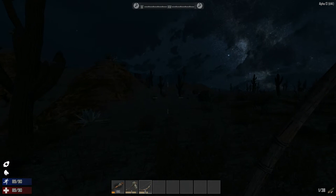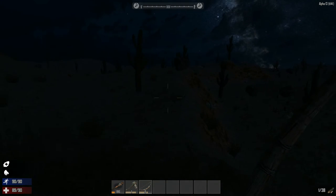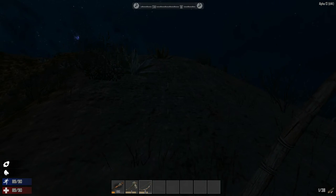We're going to make our way over to that house right here. That looks like a great place to hold out for the night. Let's make our way up this way.